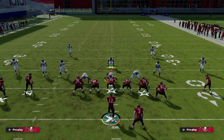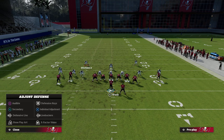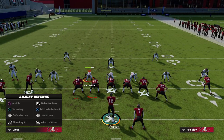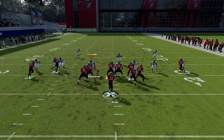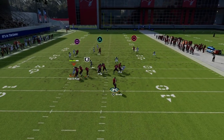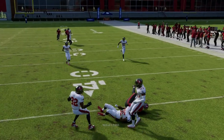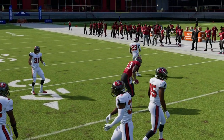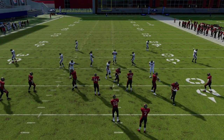If they're running curl flats with man coverage and two purple zones, I like putting the running back on an in route. What happens is the purple zone gets sucked inside and you can hit the running back in, or hit that crossing route fairly effectively against that coverage.